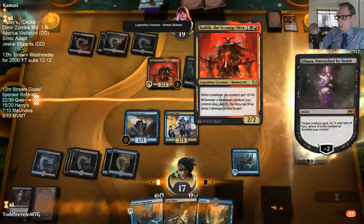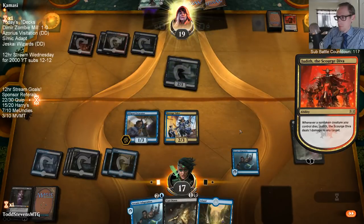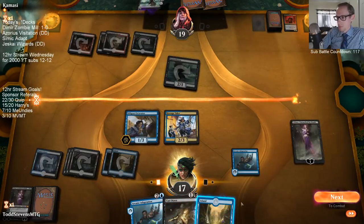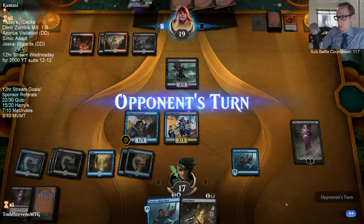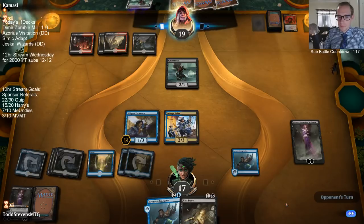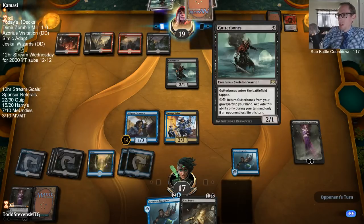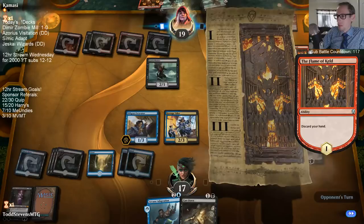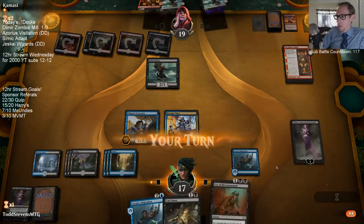We're going to game 3 against Rakdos Aggro. It's going to be tough winning a game on the draw against the aggro deck. I don't know what else I want. Just mill them infinitely - but obviously our opponent saw what was up. Let's see if we can get this game number three. This would be pretty clutch if we can beat the aggro deck with our zombie mill deck. I like having Chart a Course and Discovery. I don't really like our removal situation though.